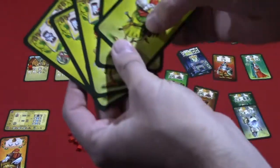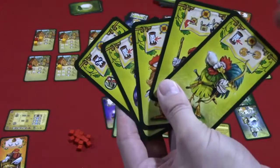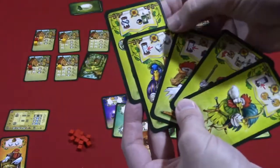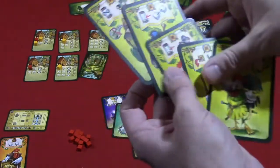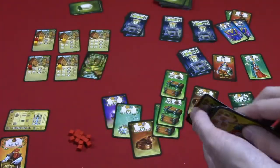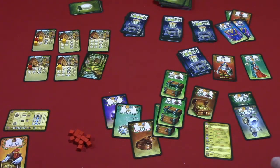The game also comes with some advanced rules cards that you can add in after a couple of plays — these give you instant effects you can spend as you acquire those cards, making the game a bit more complicated if you'd like. And that is Chickwood Forest.